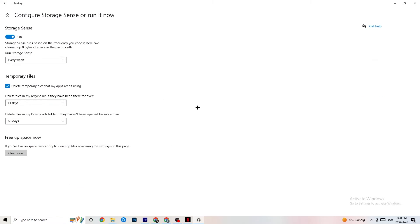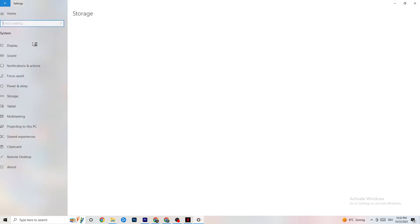Go to Storage and click 'Configure Storage Sense.' Set it to run every week, 14 days, and 60 days for the different cleanup options, then click 'Clean now.' This helps your PC reduce temporary files that are no longer being used.